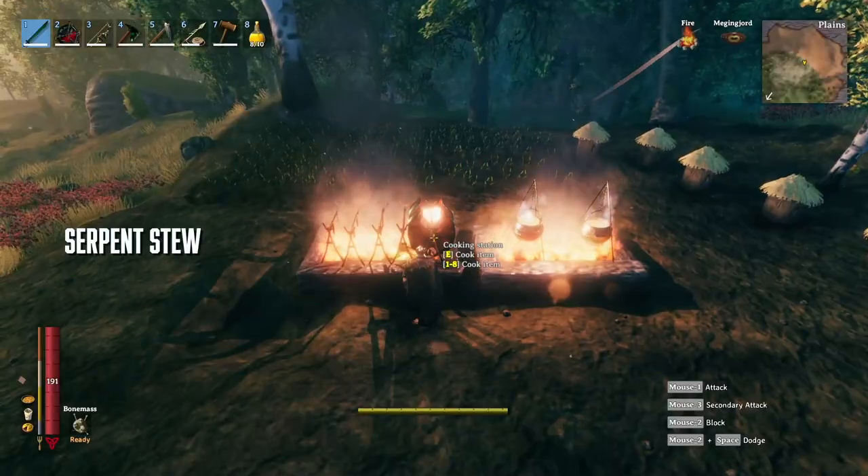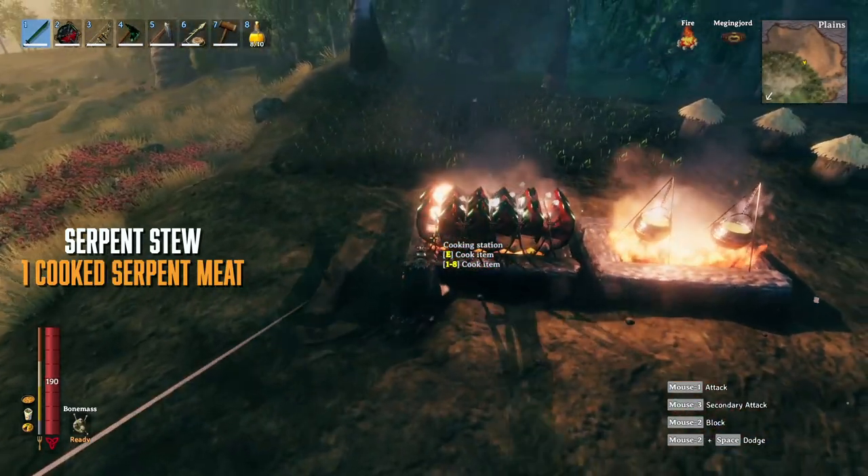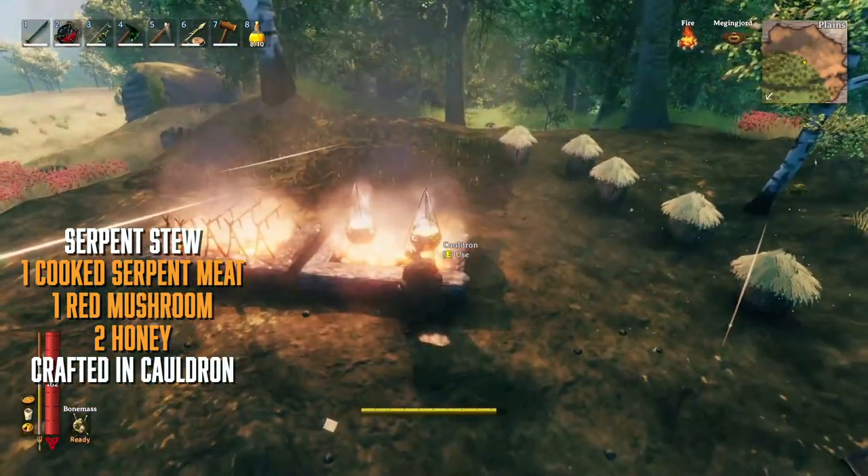To make the stew, cook the serpent meat on the fire, then combine it with the mushrooms and honey in the cauldron to get yourself a delicious serpent stew.